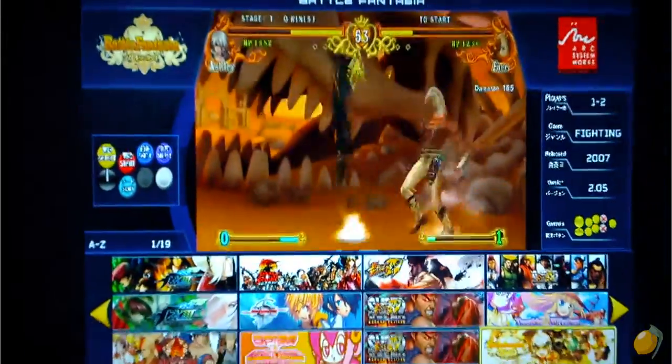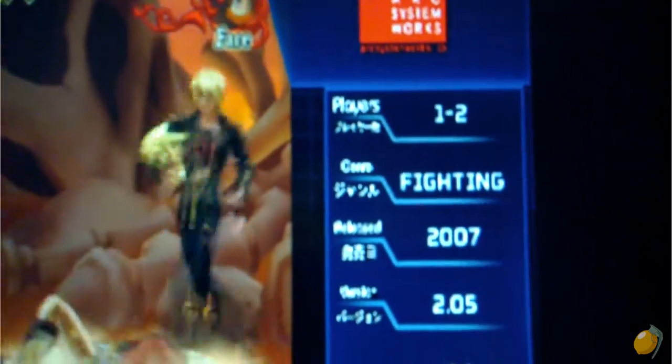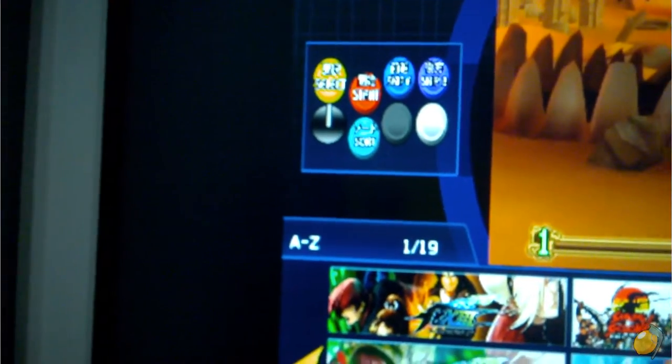In all, this is a pretty slick front-end. It lets you know exactly how many players there are, what type of game it is, when it was released, the version of the game, as well as the buttons that are used. The buttons over here are basically to go through game selection and whatnot.